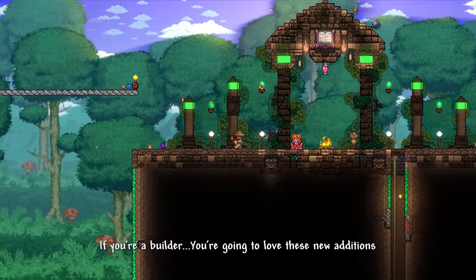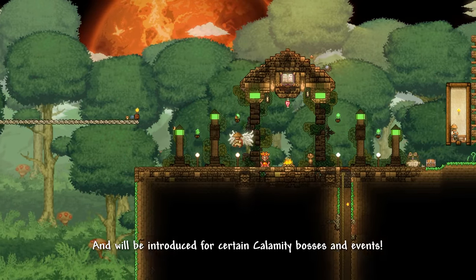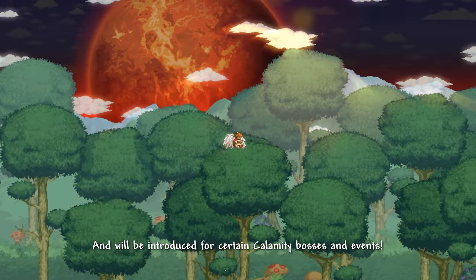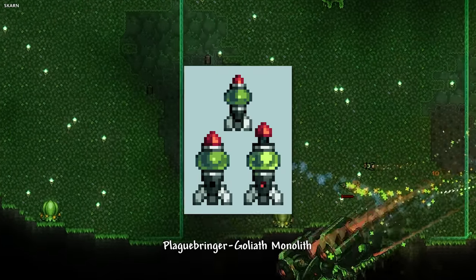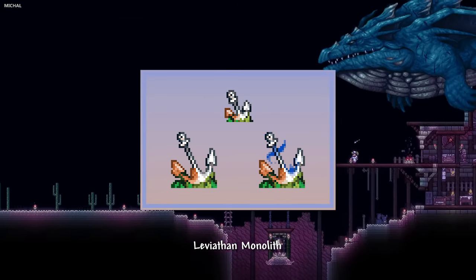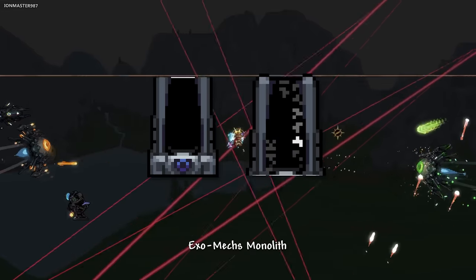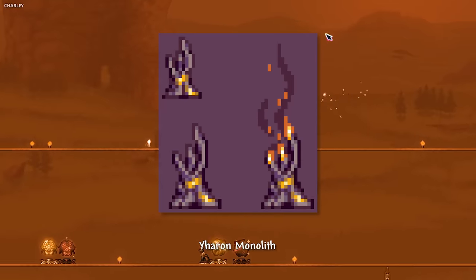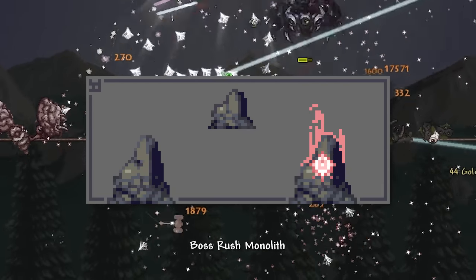If you're a builder, you're going to love these new additions. Monoliths are items that activate background and screen shaders, and will be introduced for certain Calamity bosses and events. These include the Cryogen's aurora sky, plague bringer monolith, leviathan monolith, astral globe, Devourer of Gods monolith, the exo obelisk, Yaren's draconic incense, and even the boss rush monolith — which has to be my absolute favourite.